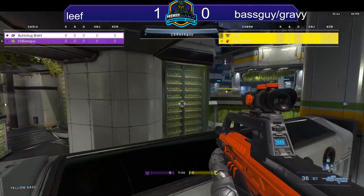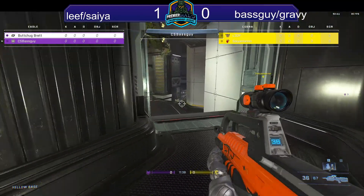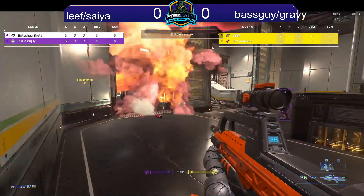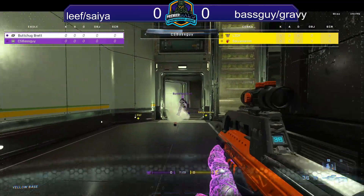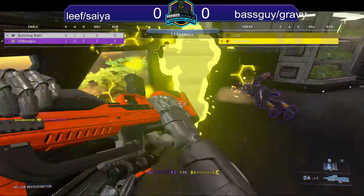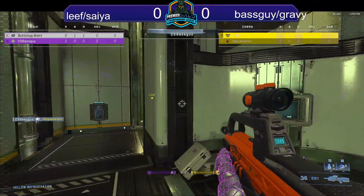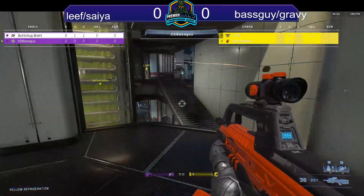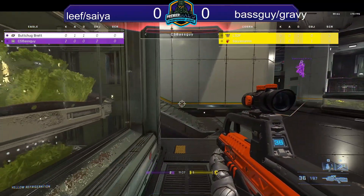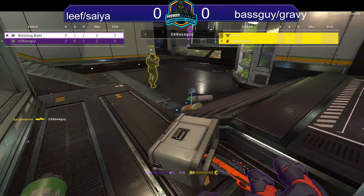You gotta love how bright the scopes are on the BR and the sniper now. One thing I've noticed with these new color overlays — the red and the blue — I find myself seeing a lot more people than I normally would have, because of that highlight. Valorant was really the first game that did this highlight kind of thing in order to bring attention to people in the background, so maybe I'm a little more used to it than most players.